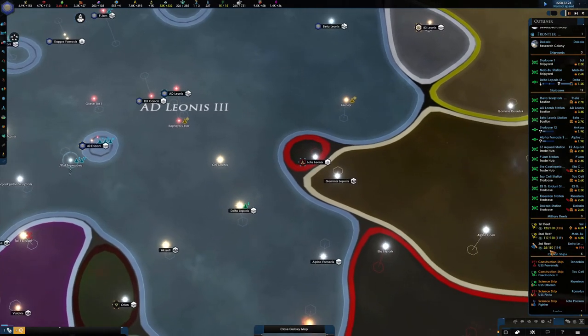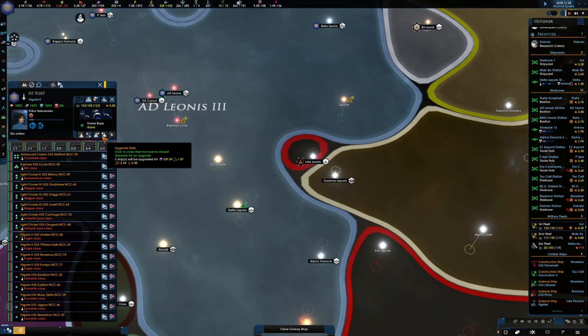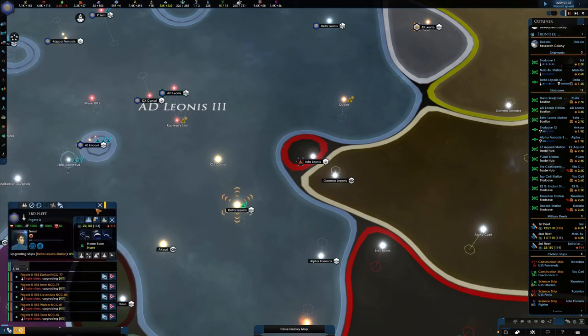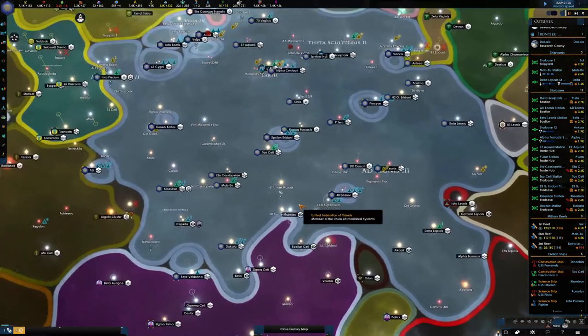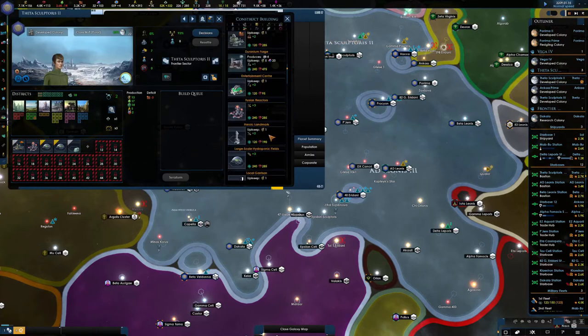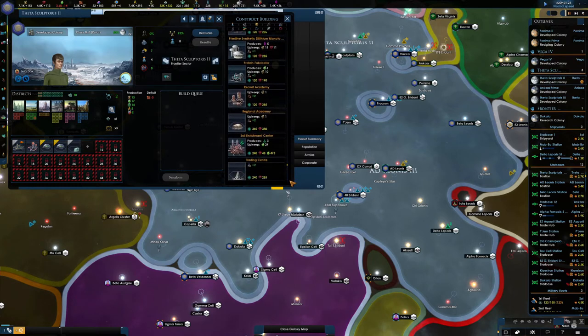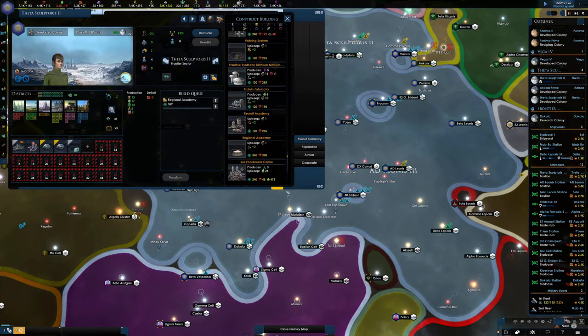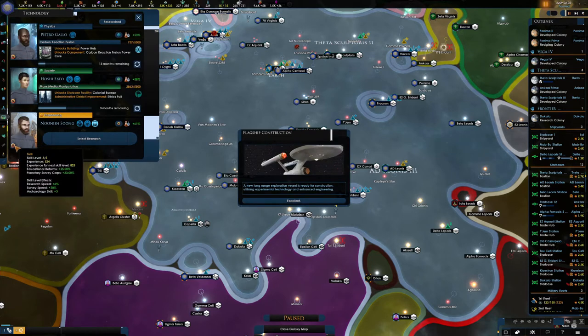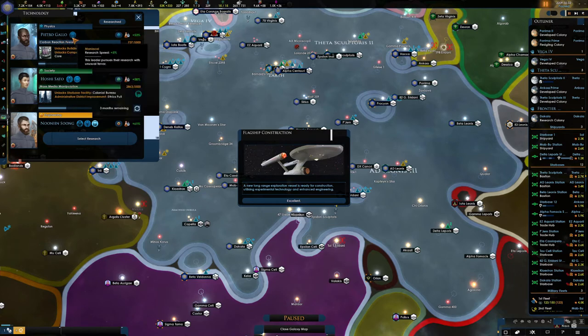I'm not going to let them bully me, but let's concentrate on getting these new shields up — that's what these upgrades will be. We've got a slot here. Let's go for an academy to keep that science going. Our scientists are looking pretty good — we've got Hoshi and this guy Gallo.